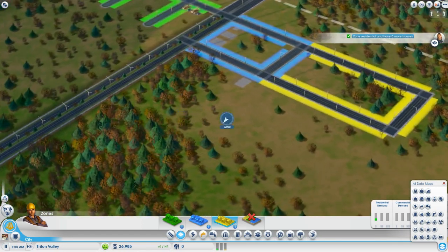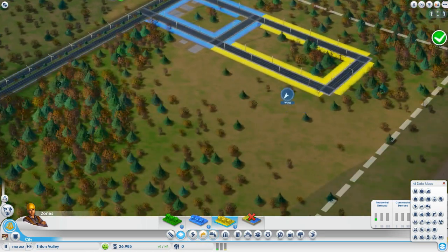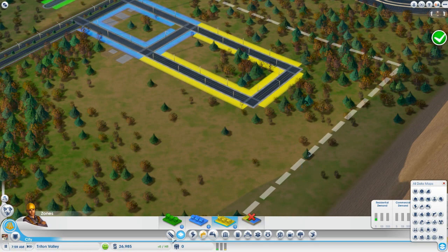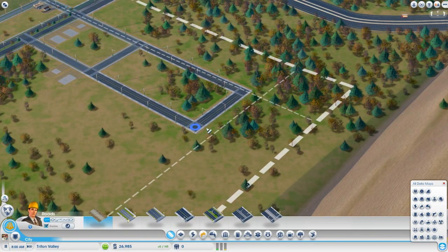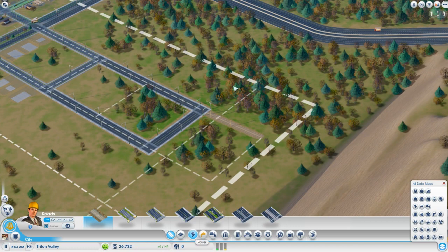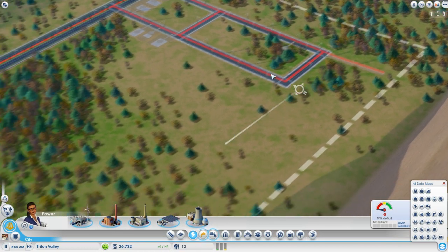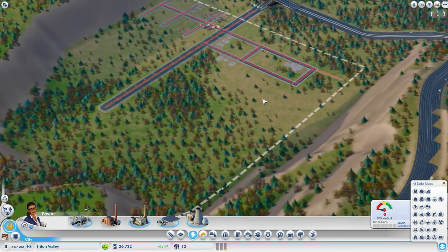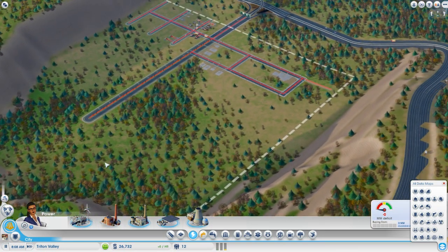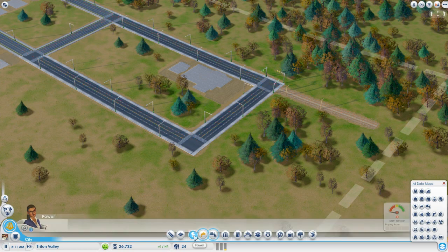Now we have our buildings coming in and we can start producing the basic necessities. We're going to put in a coal power plant here, near the corner of the area. Because of the wind direction, the pollution is going to coat this entire half of the city lot, but that's all right. We're going to make this entire side of the avenue into dirty buildings and dirty zones so we can keep the houses away from them.